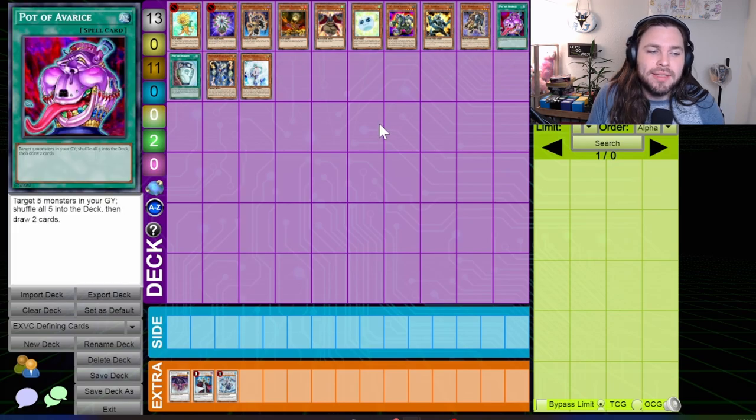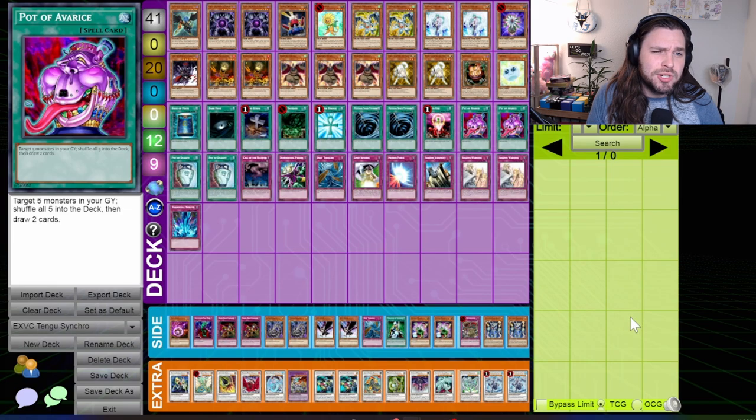These cards and many more enabled the vast diversity of decks that you can see in Extreme Victory format. As mentioned before, Extreme Victory format was the beginning of the rise of the Reborn Tengu era. This is the first version of Tengu Plants that you can expect to see and looks fairly similar to Billy Brake's edition — the only thing missing from it is the triple Tour Guide from the Underworld and the XYZ monsters that followed.